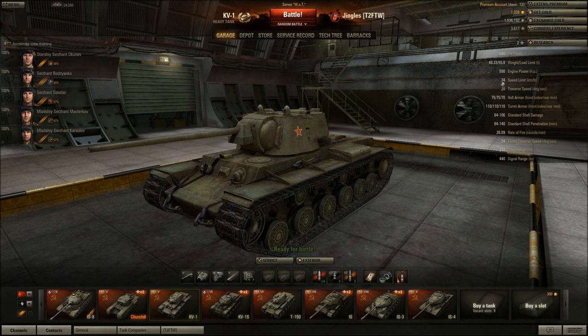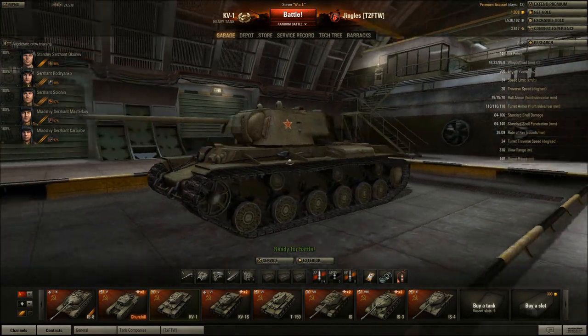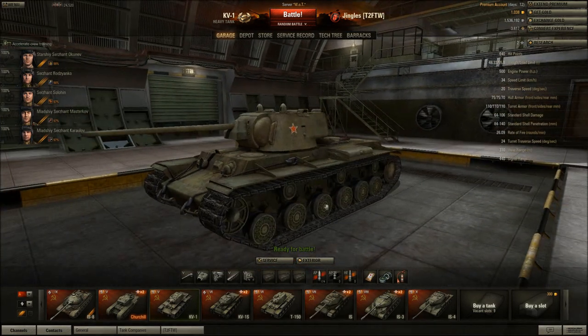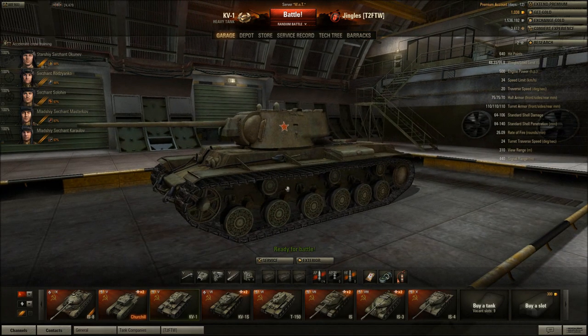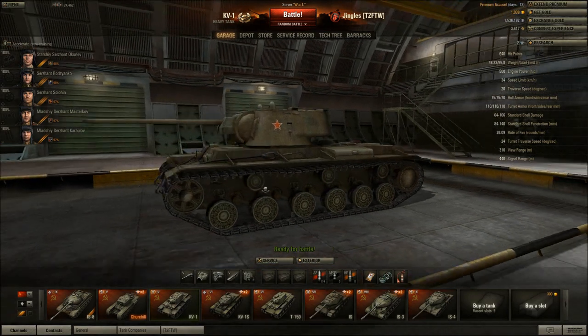It doesn't take a very steep incline to reach that speed, but when you level out on the flat it slows down to 24–28 km/h — that's the real effective top speed. It doesn't like hills at all with just 500 horsepower. Depending on the gradient you can find yourself going uphill at single-figure speeds. Hull traverse is 20 degrees per second — it doesn't turn quickly at all.